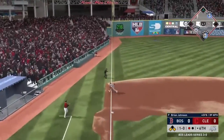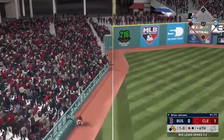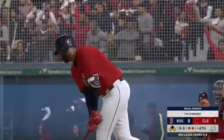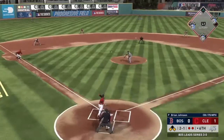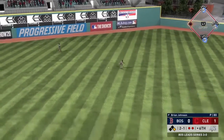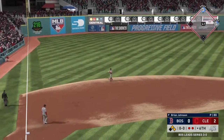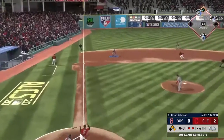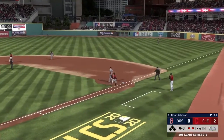Jose Ramirez down the line — it's going to hug the line, staying fair just barely, and the corners are covered again. Brown Mill Reyes strikes out — that's big, we needed that out. Santana gets that curveball up the middle. The Cleveland Indians are making no mistakes, they're hitting the ball well. Devers makes the play and that'll end a rough sixth inning for the Red Sox. We're down 2-0.